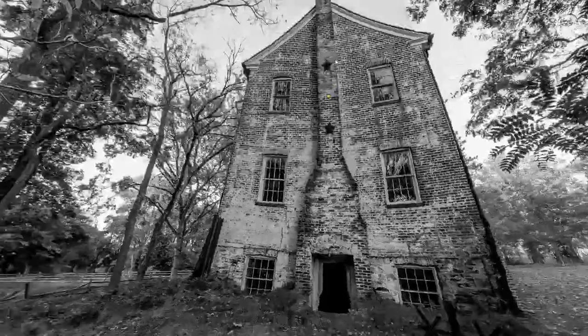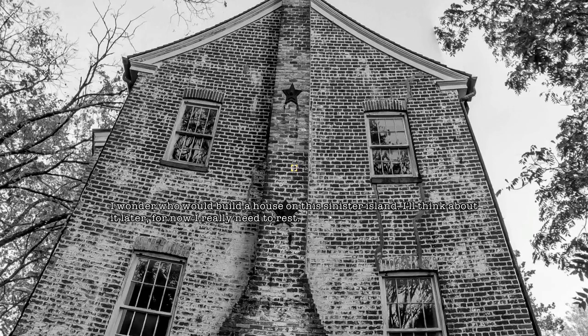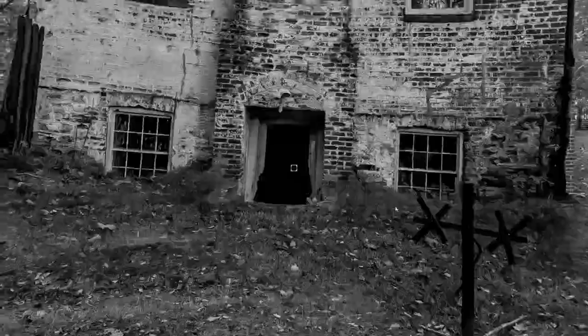The path has led me to a clearing, and I've arrived at an old dilapidated house. At last, I have found sanctuary. This was in the picture for the game. It's obvious that strange cult-like activities took place on this island in the previous area. I wonder who would build a house on this sinister island. I think about it later — for now I really need to rest. No way I'm going back into the wilderness.